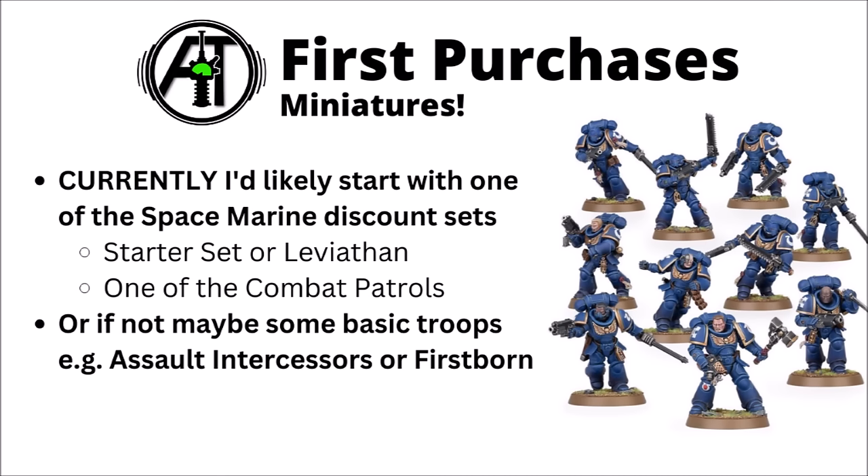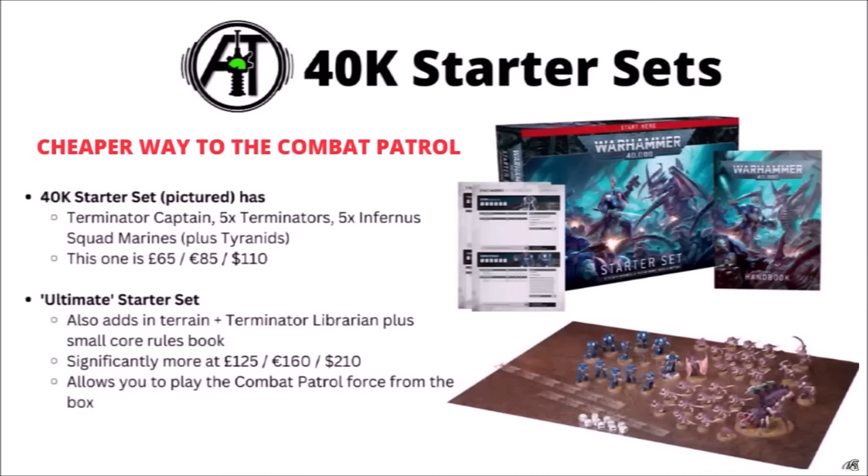Aside from painting up test models, I'd probably start with one of the Space Marine discount sets — maybe the starter sets or Leviathan, or one of the combat patrols. The Combat Patrol box for Space Marines is a bit of a deceptive marketing thing right now — you can literally get those exact same miniatures plus some Tyranids thrown in for cheaper by picking up the standard 40k starter set and a Librarian. The Terminator Librarian does look suitably like a Rune Priest for the Space Wolves. The Terminators and Captain are really quite cool, even if they don't have quite as many stylised bits, plus you get some Infernus Marines.